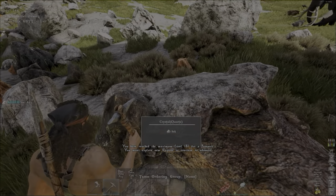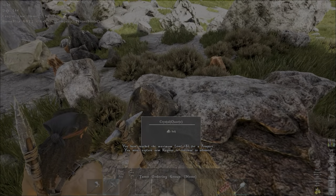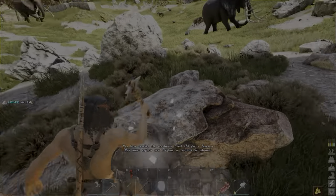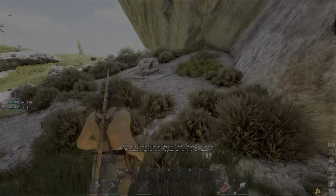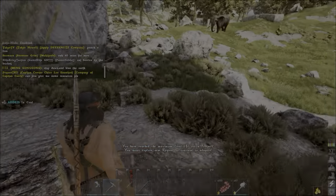If you hit H over top of a rock, it'll tell you the rock and the material. That's where you find salt — or crystal rocks as they call them.